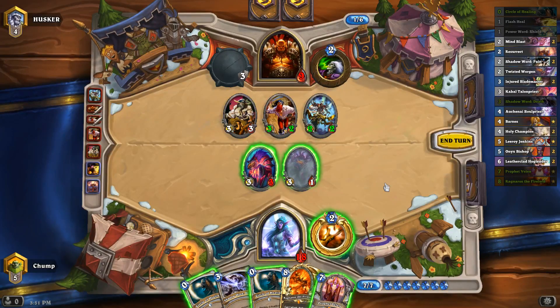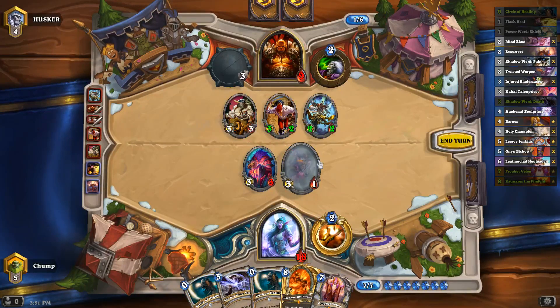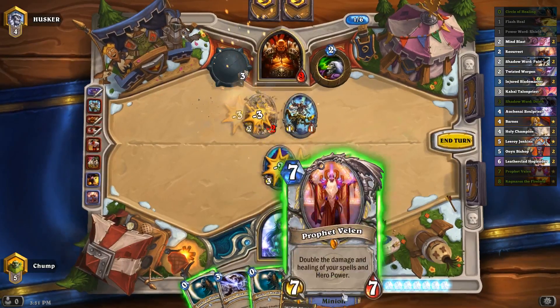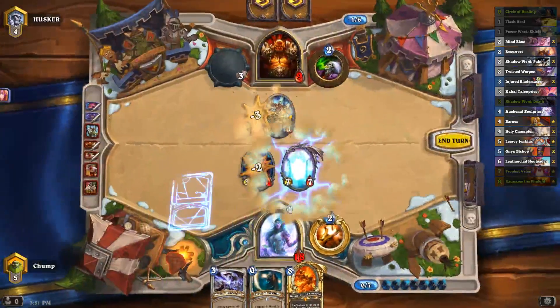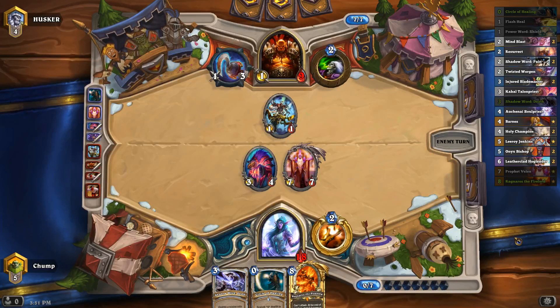I guess I just play Velen because it's Velen, right? Actually, is that even good? I'm at 18 — there's no way he can kill me next turn. I'll spend one of my Circles here since I have two of them. It's hard for me to imagine how Pirate Warrior can beat Velen under Ragnaros when I have 18 health, but Pirate Warrior has surprised me before.